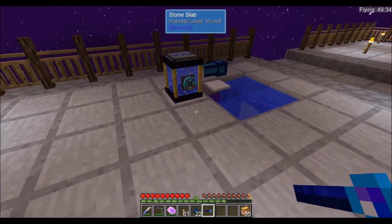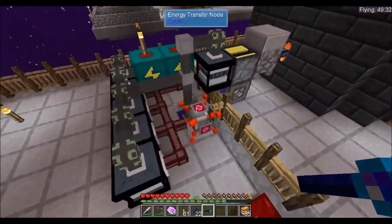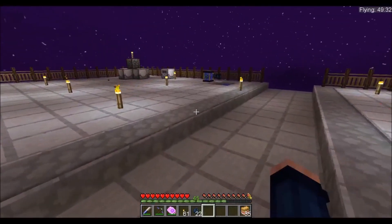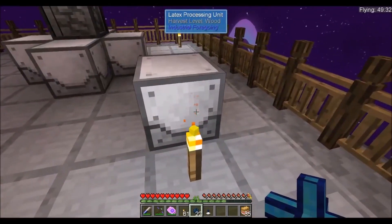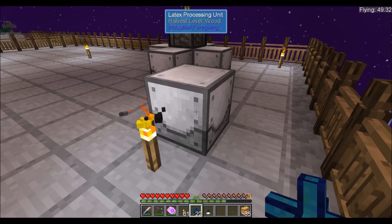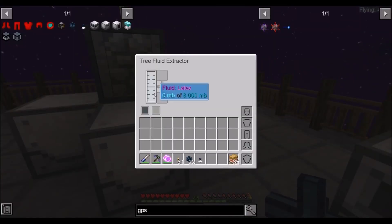That is kind of bugged. I'll get another bucket of water. We got another energy transfer node and we'll place it in there. I don't want wiring right here. So this is getting power — and is that extracting latex? Looks like it is, but it's not going into the processor.